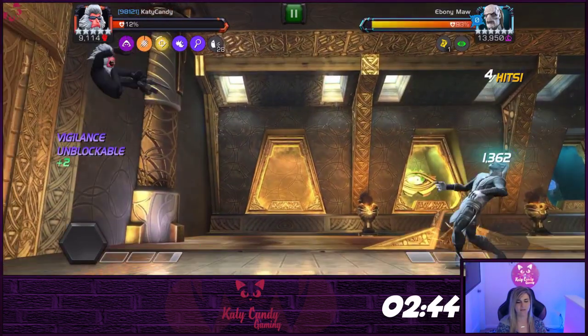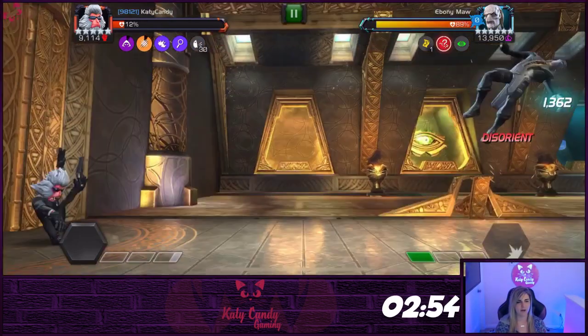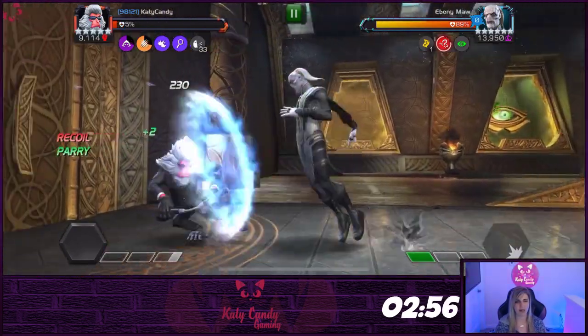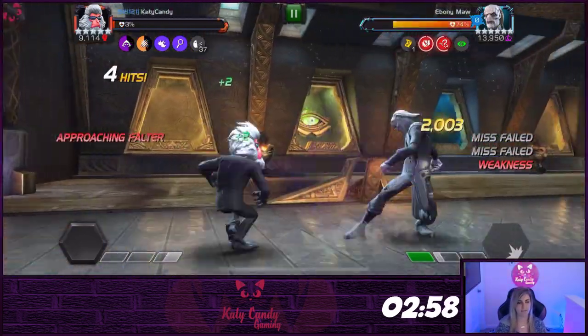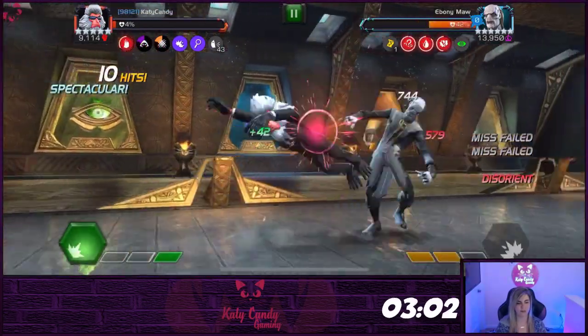Hitmonkey's Special 1 will activate Vigilance if Assassin's Cunning is up and cannot miss. This can be useful against champs such as Hood and Ghost. If Primal Rage is active, then it will become unblockable. If Special 1 is successful in either breaking a blocking target or bypassing a miss, then Assassin's Cunning and Primal Rage will refresh and you will keep the Vigilance buff until they expire.